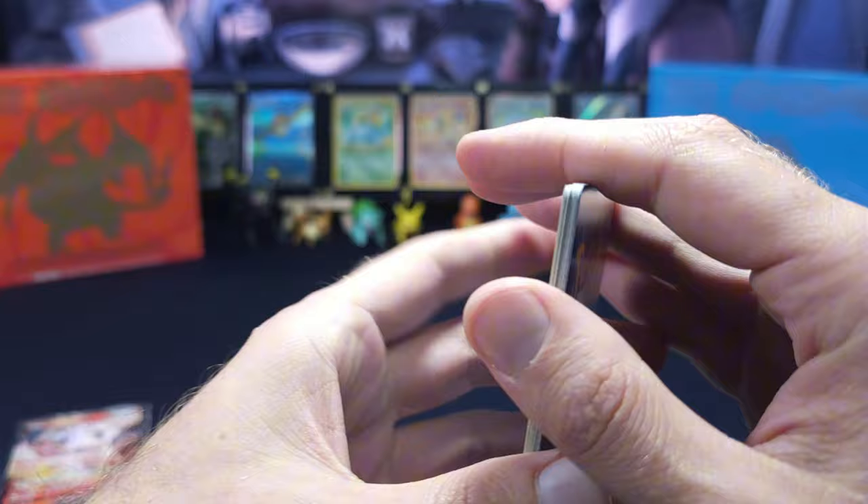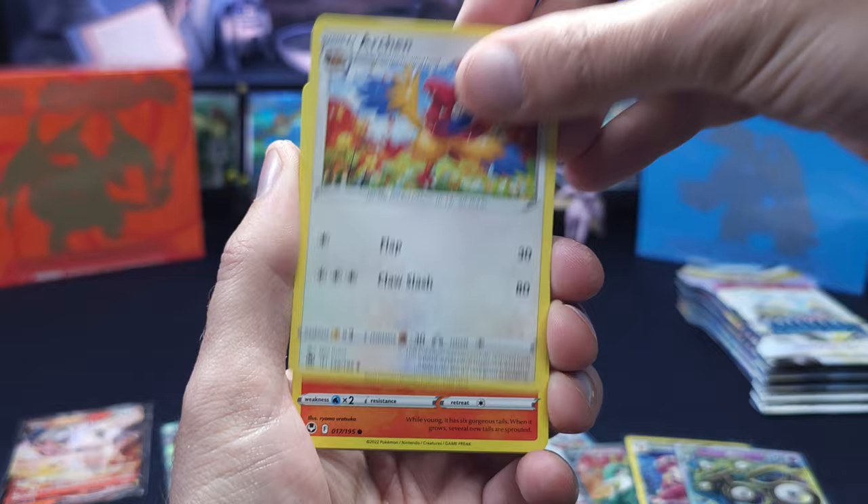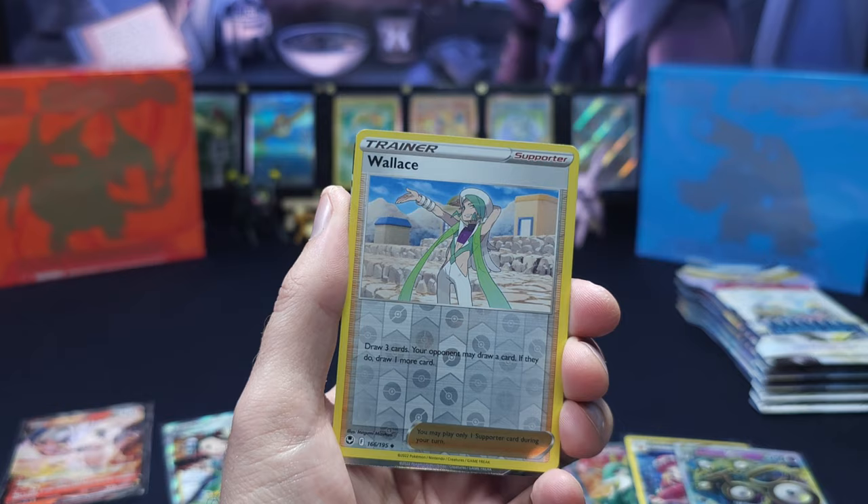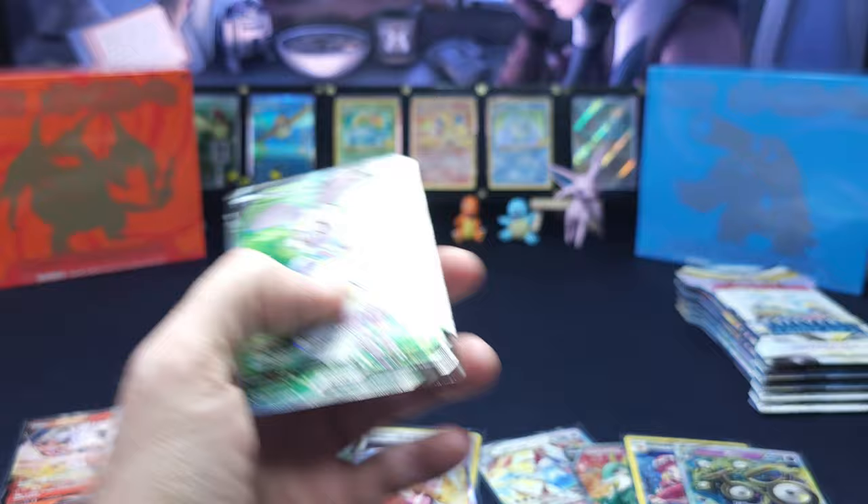Another white code card. We have a Water Energy, Slurpuff, Lance, Archon, Vulpix, Snorunt, Fletchling, Ferroseed, Smeagler, Wallace — and another four-hit pack. Wow. Okay, we have been on fire!